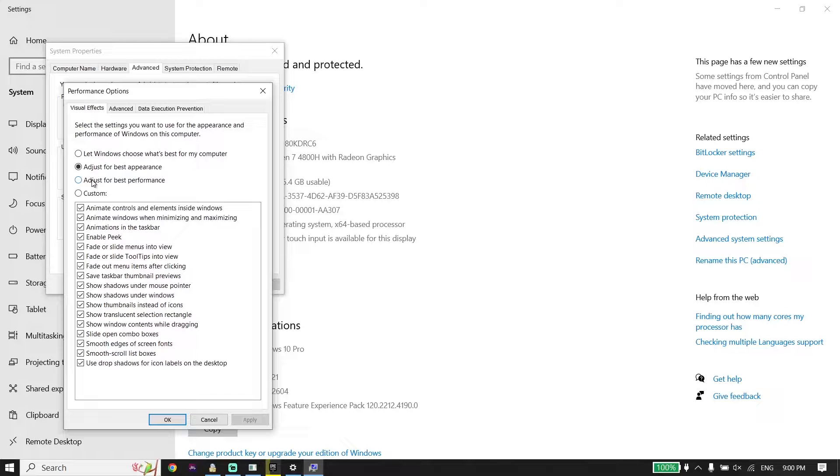Open up Performance Options and under Visual Effects, check the option 'Adjust for best performance'. Then go down and click Apply and then click OK. This will help free up performance and fix lag, freezing, or FPS drops on PC.